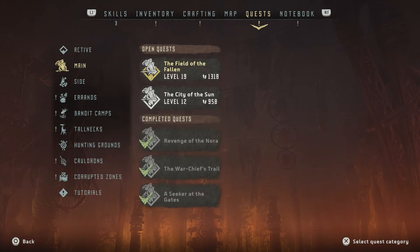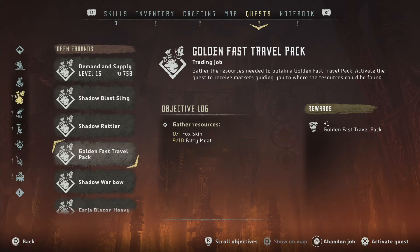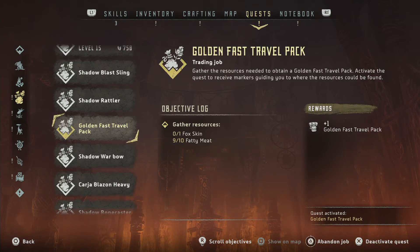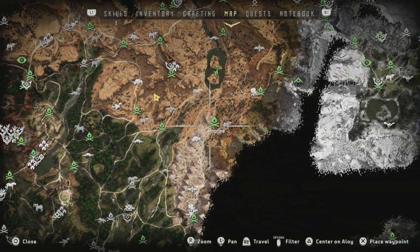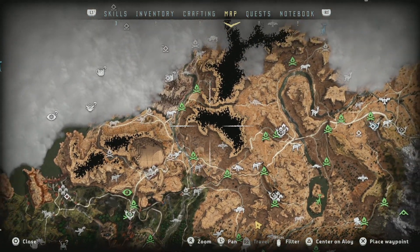What I do want to do though — we have some errands which we've already done. We need a lance horn heart. One more fox — I don't think we're going to find any foxes in the desert, which is like coyotes, right? But maybe the coyotes are all extinct and the foxes took their spot in the ecosystem. Shadow warbow, okay. And I don't really want to go back until we get the stuff for the golden fast travel pack. There doesn't seem to be any place on the map that has that specifically.